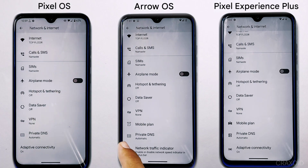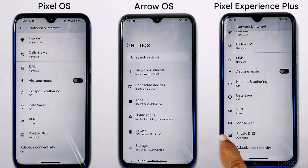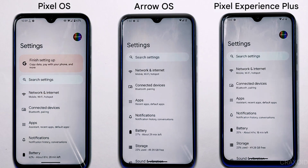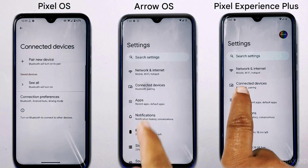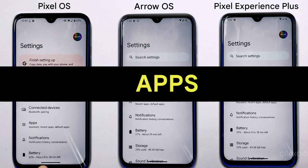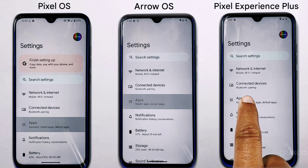In the connected devices section, all three ROMs offer the same options — Bluetooth, cast, nearby share, and more. In terms of connectivity, all three ROMs provide the same basic features.